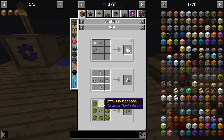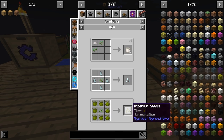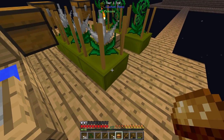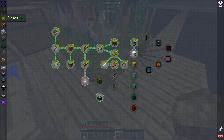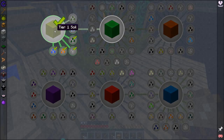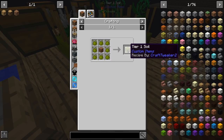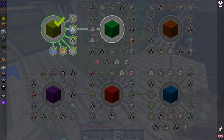So you just wrap it up with Inferium and then you actually get an Inferium seed. Behind the scenes, I've actually created something called Tier 1 soil. To create this, you just wrap up a piece of dirt in Inferium and then you get this Tier 1 soil, which you can then use to actually create all these different seeds.